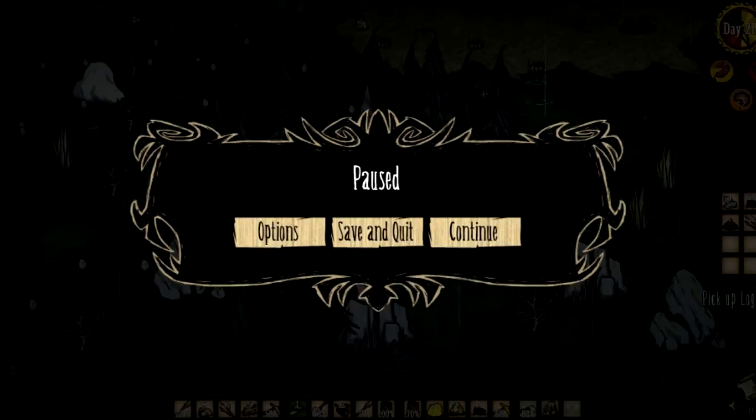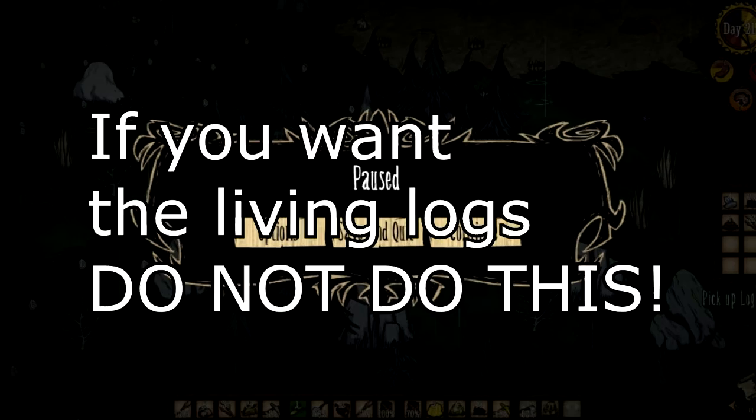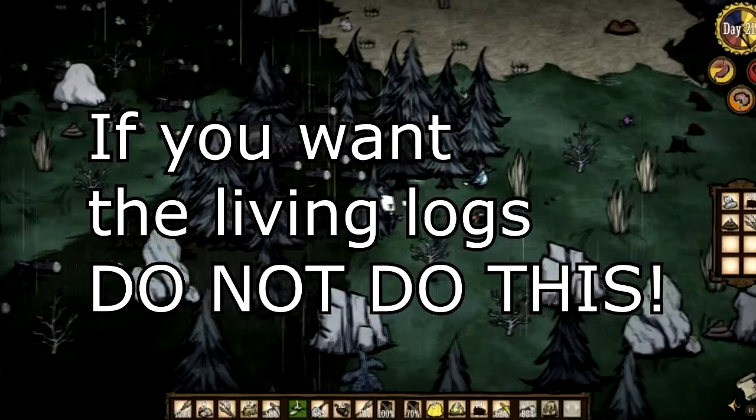Hello everybody and welcome to Don't Starve. I may have it paused at the moment but I have a tree guard chasing me. I just wanted to explain a few things before we get going. You are going to need torches and trees and basically things you can set fire to. This is how you are going to kill the tree guard. So let's continue.